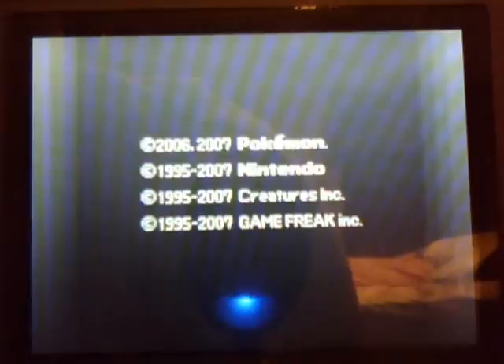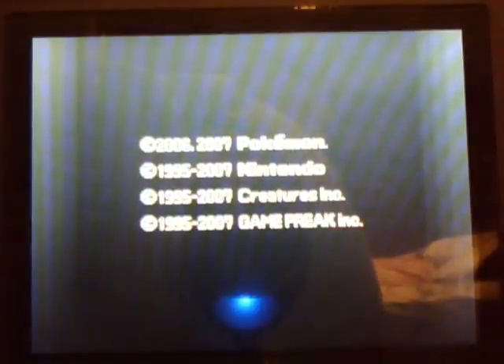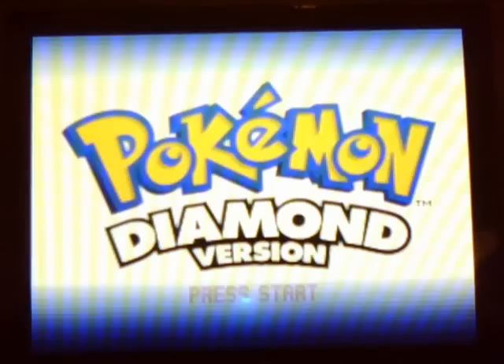So when you look at the code, it should be on the right side of the video, in the video description box. Just to let you know, every Action Replay video I do, the code is always on the right side in the video descriptions.